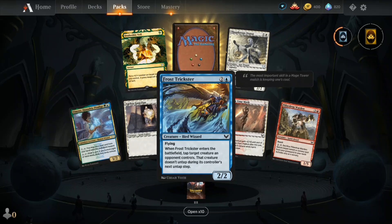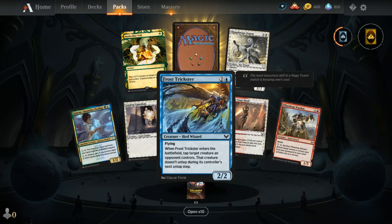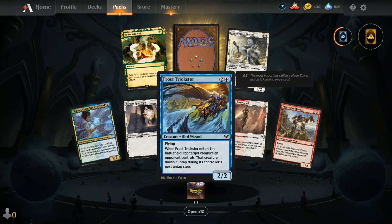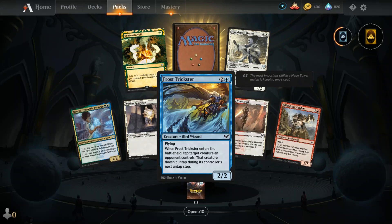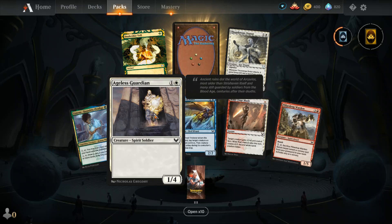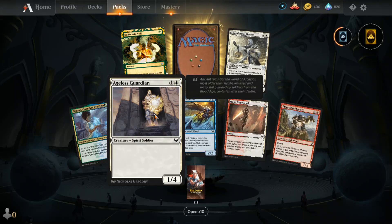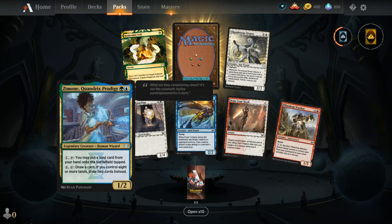We got Frost Trickster — two and a blue for a 2/2 Bird Wizard with flying. When it enters the battlefield, tap target creature an opponent controls, and that creature doesn't untap during its controller's next untap step. Then we got a standard Spirit Soldier — one and a white for an Ageless Guardian, a 1/4.